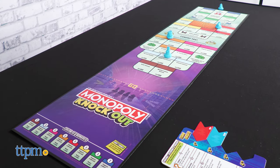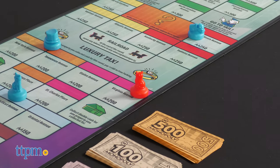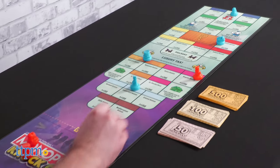Make sure you have a table that's big enough or your board will have a hard time staying flat. Each player takes turns sliding one token at a time, trying to land in the most advantageous area.